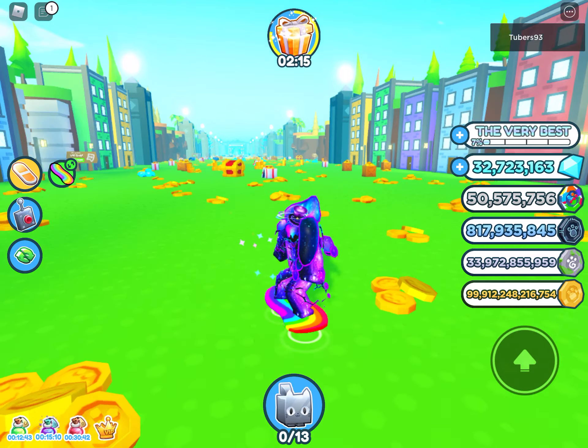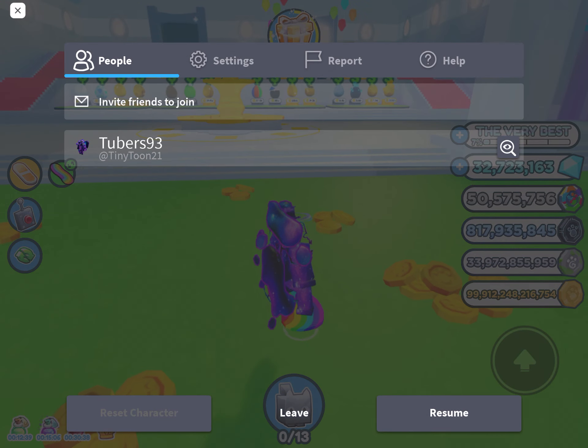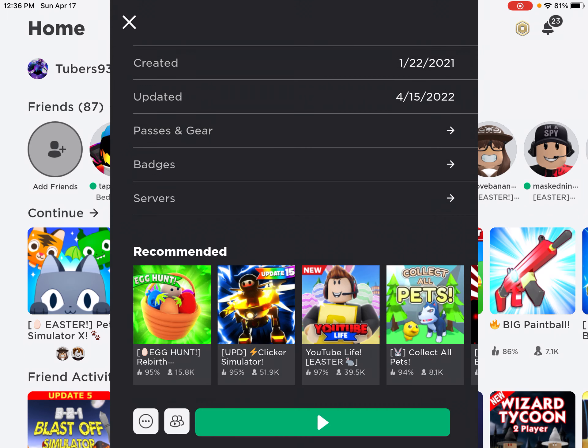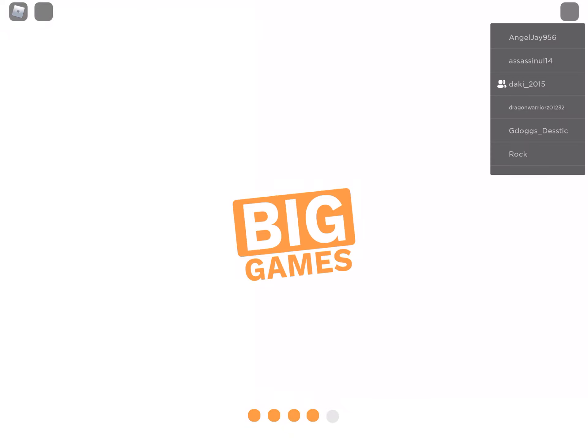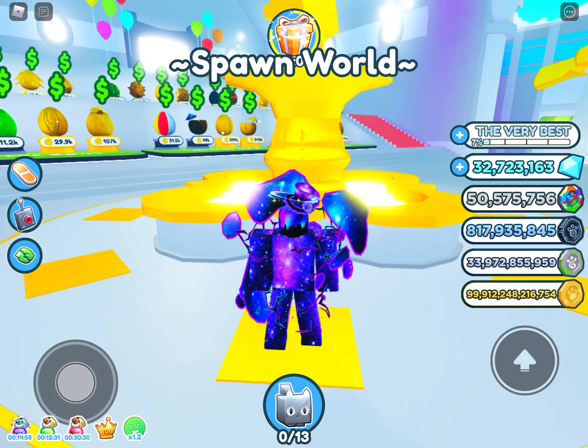I'm gonna go hop into a public server. I also know there's an exclusive pet. You can get the rainbow huge Pegasus, except it's a unicorn now? Oh God, I don't want to turn it around.